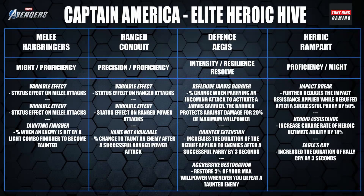Cap's set is really underwhelming. Slot one has a variable effect on melee attacks and Taunting Finisher — a chance when hitting with a light combo finisher to taunt an enemy — but without Jarvis Barrier, good luck getting that finisher off with everyone wailing on you. For slot two, Cap is largely a melee tank character and the stats are Precision and Proficiency, which you really don't need. You're looking for Might and Resolve, so I'd use a legendary in its place.